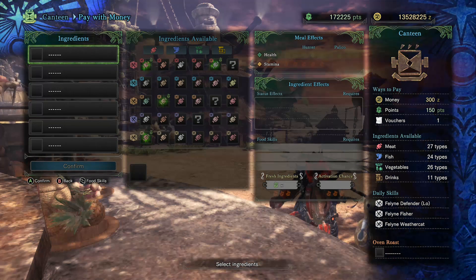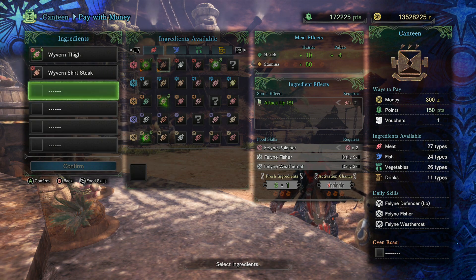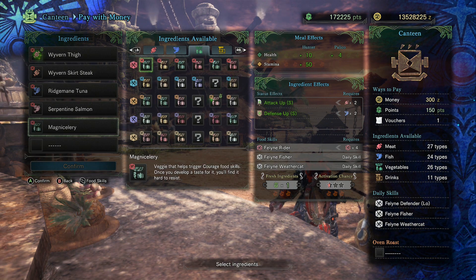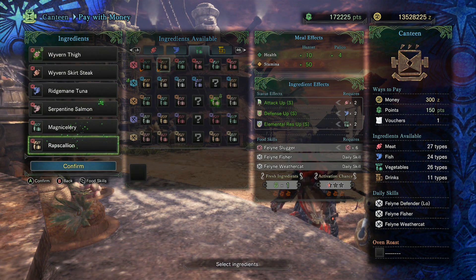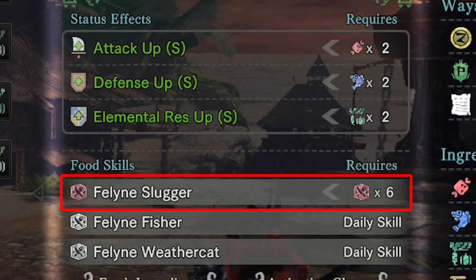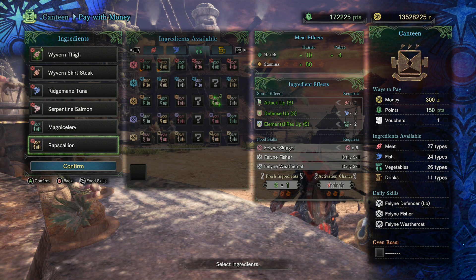An important thing to understand is that those rows can be mixed from any of the first three tabs: meat, fish, and veggies. You can build for Feline Slugger with an attack up small, defense up small, and elemental resist small by taking two pieces of meat from the top row, two pieces of fish from the top row, and two veggies from the top row. Technically you have six courage ingredients, but you only get the small buffs for attack, defense, and elemental resist because you only have two meat, two fish, and two veggies.